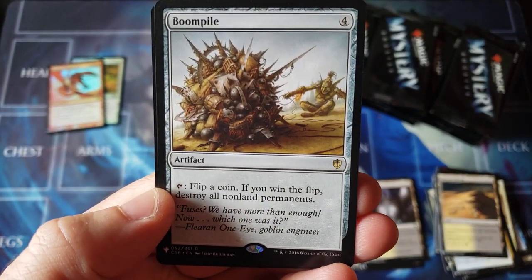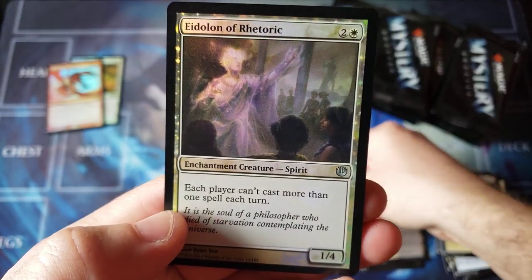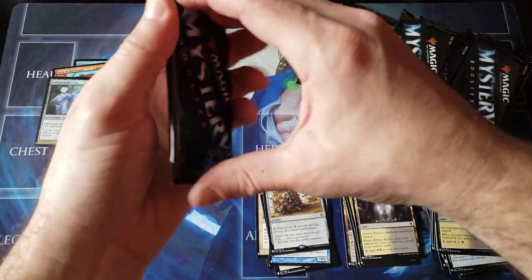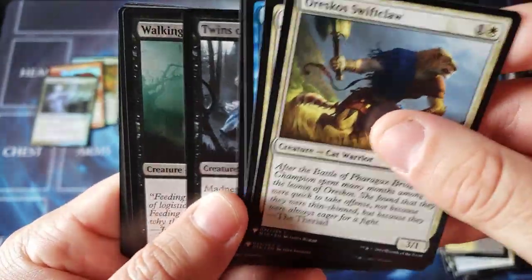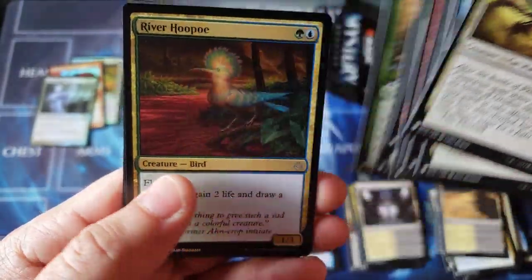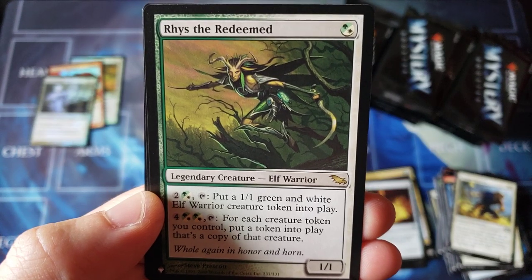9th Edition was a white-bordered set, so the only foils were black-bordered and they have huge premiums. But do the people who want to build a set go for that — do they want the originals, or do they care if it's a reprint? We got the boom pile. I used to think that was just a funny card — flip a coin, if you win the flip you destroy everything. Cracks me up. And a nice Rhetoric foil uncommon. Treasure Cruise, very nice. M19s, Iconics, Ixalan — all kinds of masters.